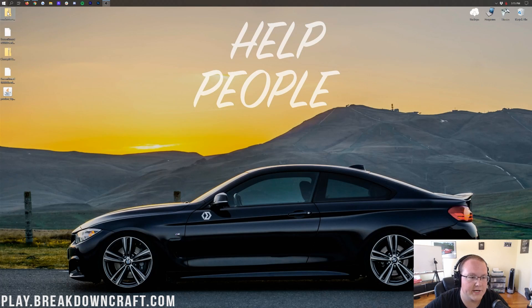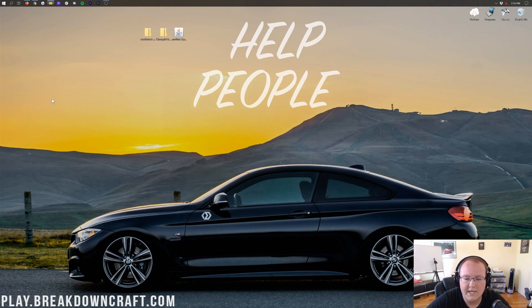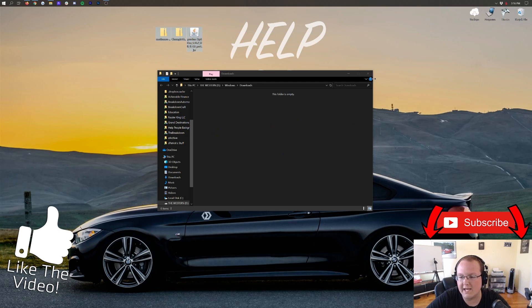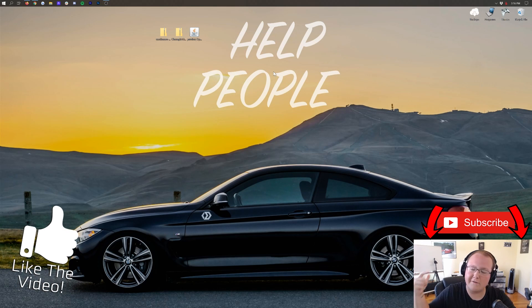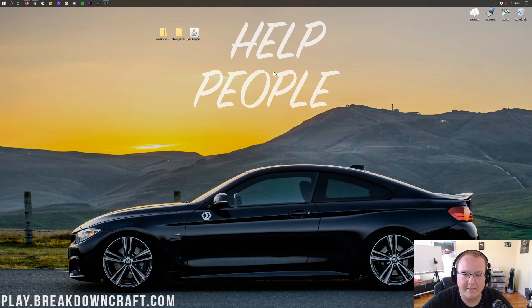Now we can minimize our browser. We have Continuum Shaders, Chocapic Shaders, and Optifine all downloaded on our desktop. If they aren't on your desktop, find them in your Downloads folder — click the Windows icon in the bottom left, type in Downloads, open that folder, and drag all three files to your desktop. At this point, subscribe to the channel for more awesome Minecraft tutorials — hit that bell notification. We have amazing Minecraft tutorials coming out every single day.